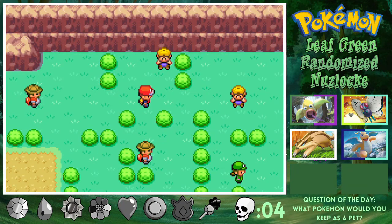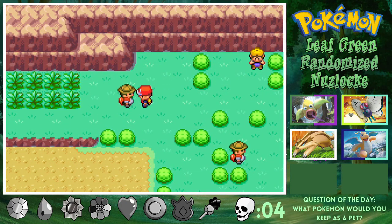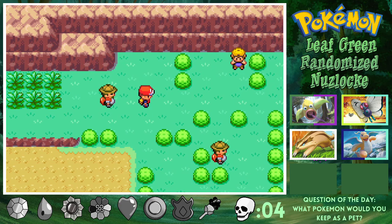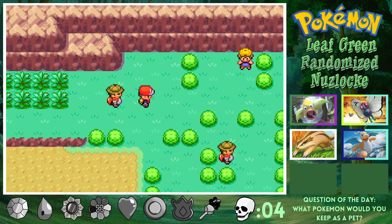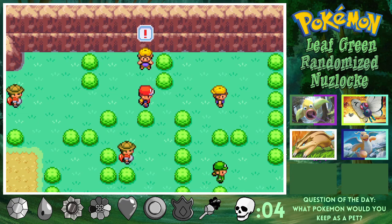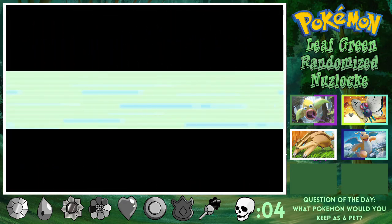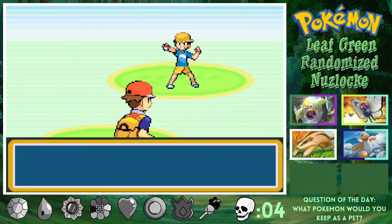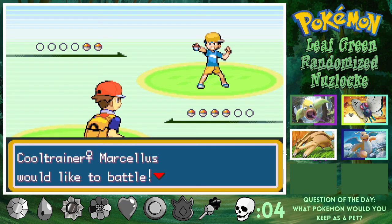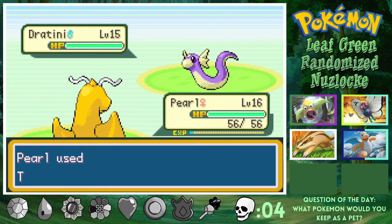I did do a little bit of grinding just for Pearl. I accidentally fought this guy and he had a Lanturn who had Arena Trap. Dragonite was out and I was four levels below. But it Thunder Waved me and then Dragonite was able to handle it. I accidentally triggered it just running up to the grass and grinding between episodes. We should have like four or five trainers here that we need to battle, and then after that we get out of here.